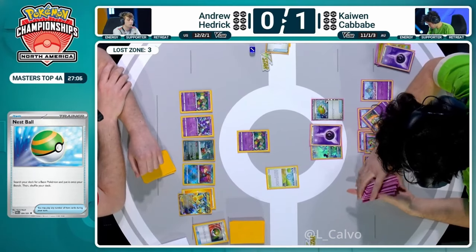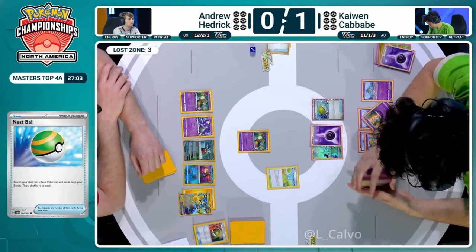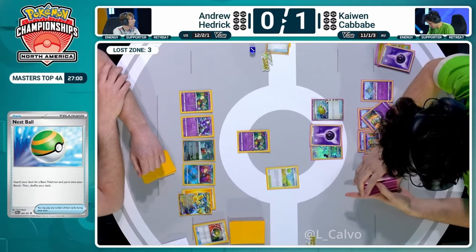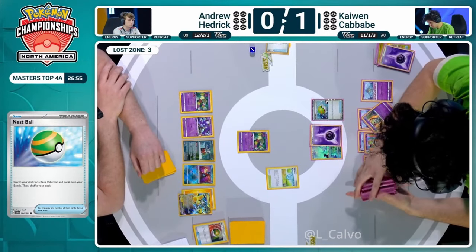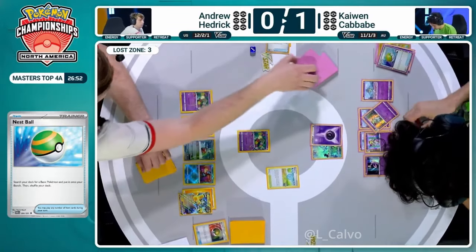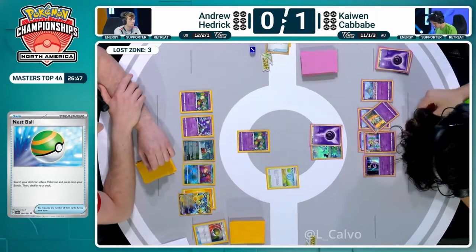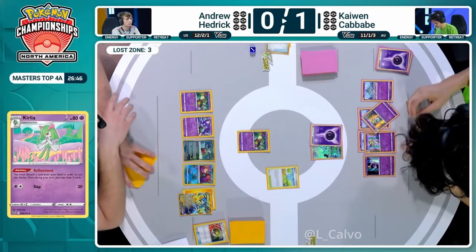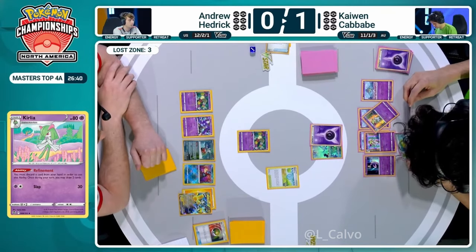Unfortunately you do have to have that dark energy attached onto the Monkey Dory in order to move those damage counters around and manipulate the field. Two dark energies are all that Kaiwen plays and they're in the prize cards. Ralts coming down onto the bench for Kaiwen off that Nest Ball. Another refinement - another psychic energy into the discard pile, two more cards to the hand.